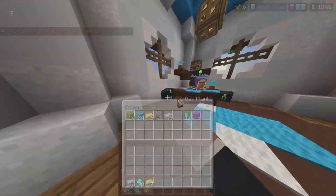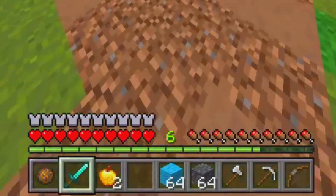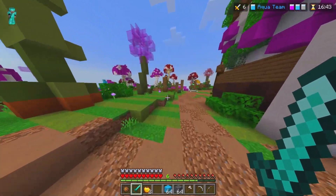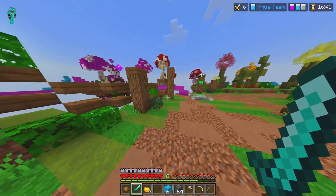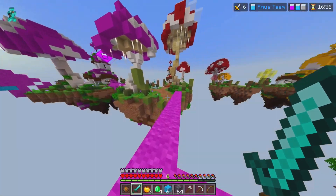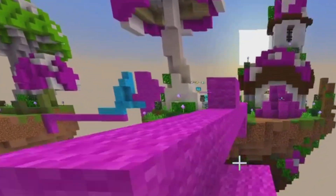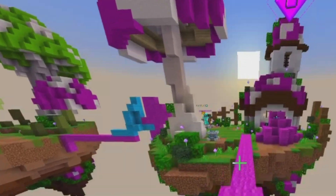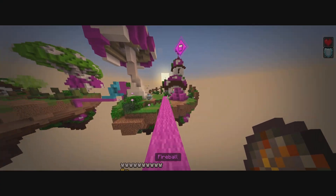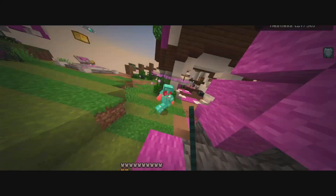Now I'm at mid with full diamond armor, two golden apples, one fireball, a bunch of blocks, and some tools. It's only magenta and gray left. I push magenta to try to get rid of their base and I see they're in full diamond — I don't know how I'm going to do this. I forget that I have a fireball, but then I remember and blow up their bed.